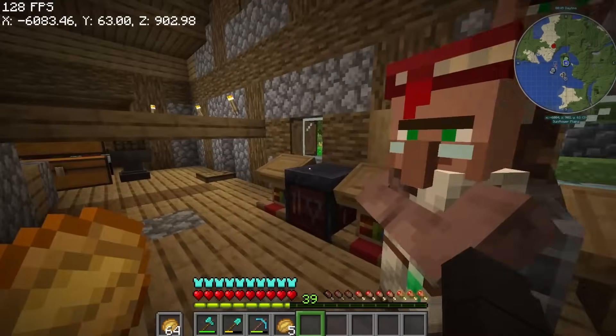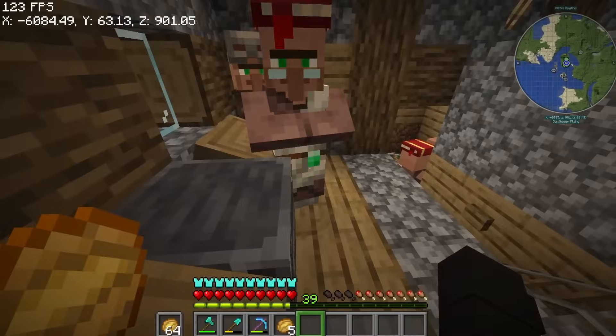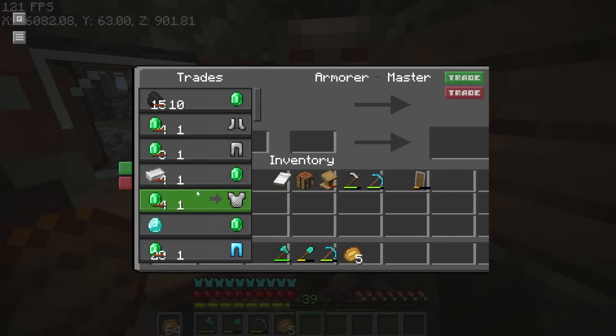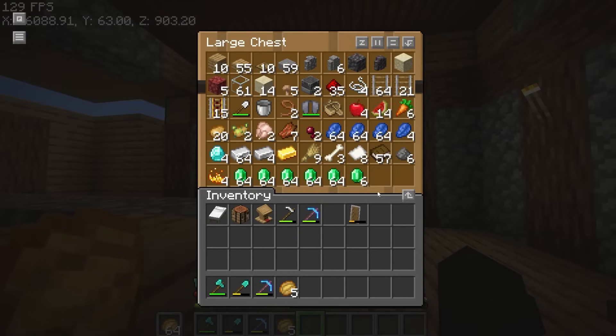We have an Armorsmith - where is it? We can trade the iron for emeralds. As you can see, it has a discount because I made these villagers into zombie villagers again and cured them. So I can get one iron for one emerald, which is actually really beautiful. Let's get this iron.